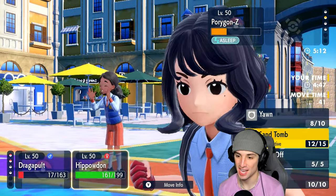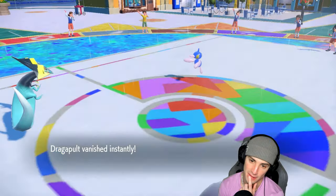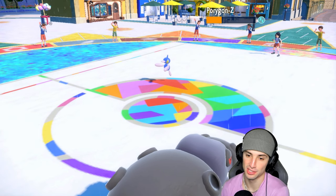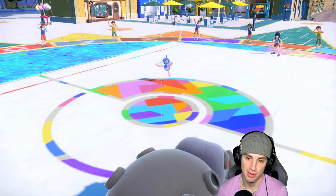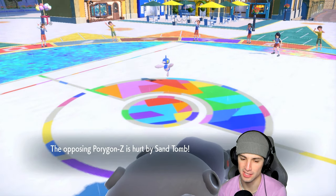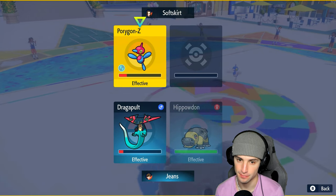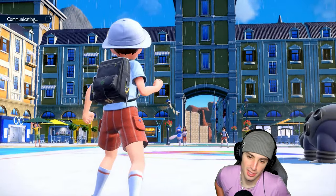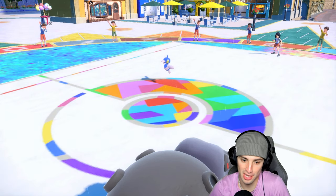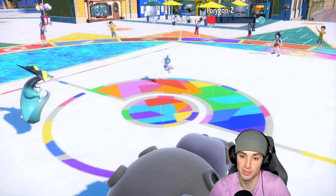From here we quick phantom force and go for slack off to go back up to full HP since PZ should be asleep one more turn. He wakes up — a little rough — so we vanish and do nothing to him. PZ is still asleep so we slack off back to full HP and protect to slow play this out. Sand tomb is ripping. We just protect — let the sand tomb chip away and do its job. This is what we wanted the whole time.